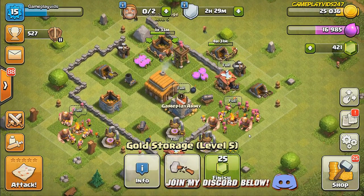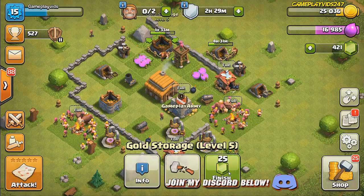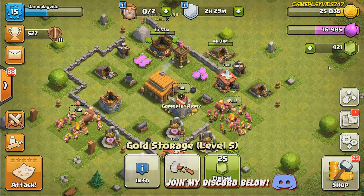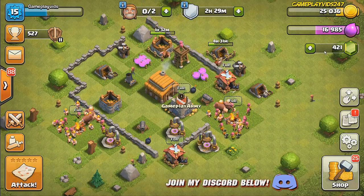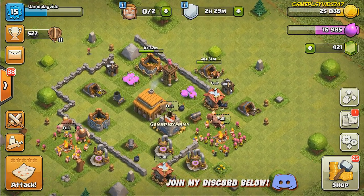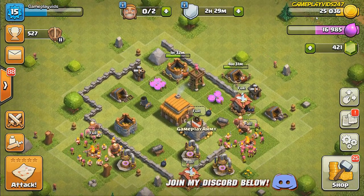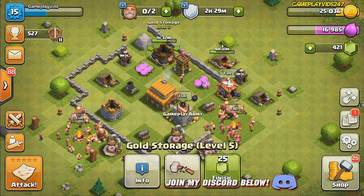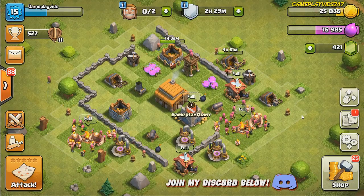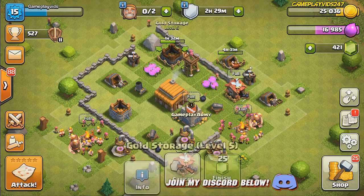I can use gems to finish my buildings, but that's something I don't recommend anyone does. Since I haven't played Clash of Clans in so long, I've heard that you need gems for the builder huts, and these things cost heaps of money — not the normal gold and elixir, it's gems. I got told by heaps of people never use gems to speed up buildings, which I have not done in this whole walkthrough. So we're going to let these two buildings do their thing.